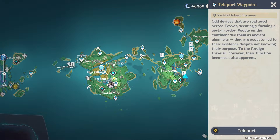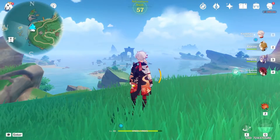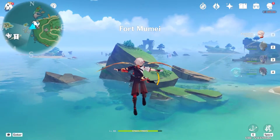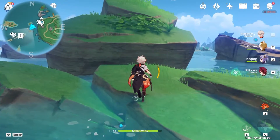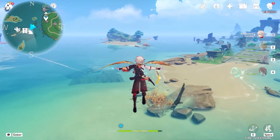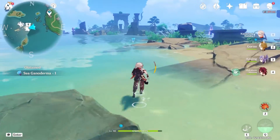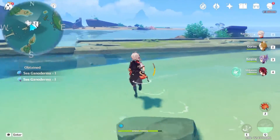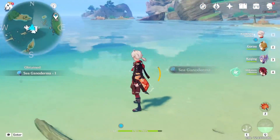From there we're gonna teleport to the waypoint by Fort Fujito. We're just gonna fly southwest — one, two, three. Then we can loop around the island — four, and five.